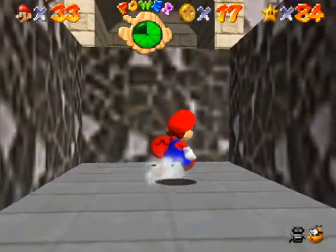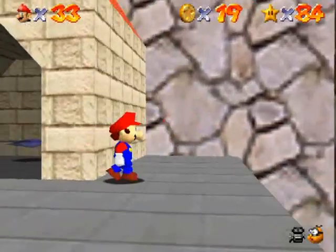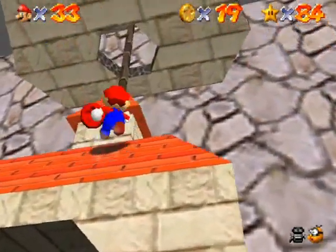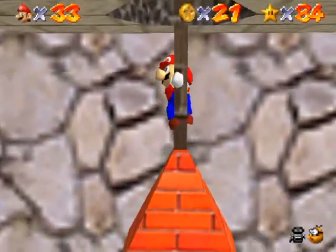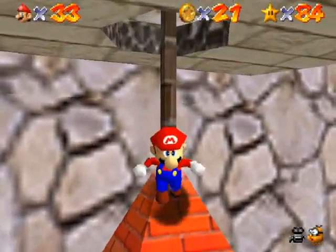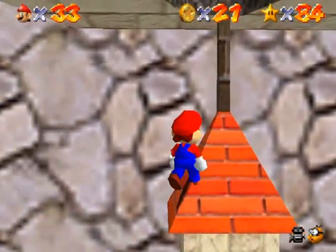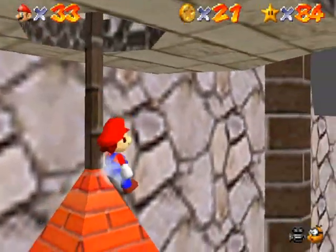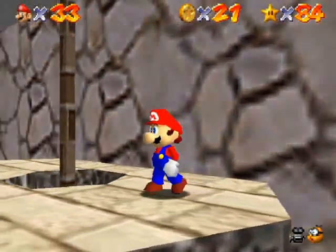I think there's one in here — yes! I know there's one on top of the roof. Watch this: if you jump at the pole at its lowest point, you'll actually glitch and land on the ground instead of the pole. See that? It's kind of weird, but it's a good example that this game is fun but lacks a bit of polish.